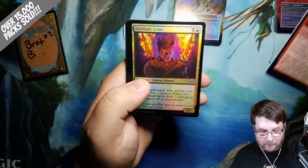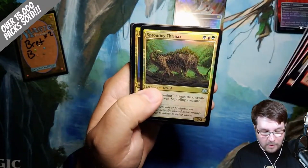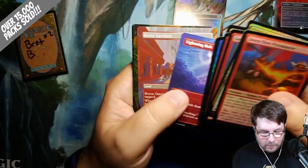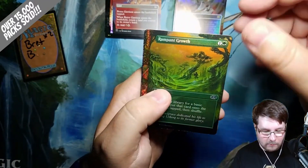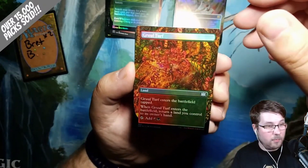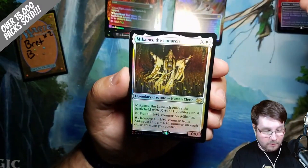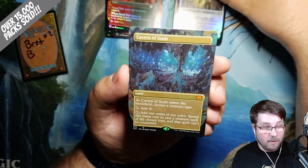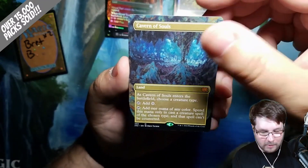Stormfleet Pyromancer, Fireblade Artist, Lava Coil, Pirate's Pillage, Thought Scour, Sprouting Thrynax, Just Sky's Charm. Lightning Bolt Borderless, Boros Garrison Borderless, Rampant Growth Foil Borderless, Rural Turf Foil Borderless. Now we're moving into the rares and mythics — starting with Micchaeus the Lunarch, that's a fun one. Also have Cavern of Souls Borderless Mythic. That's a beauty right there.